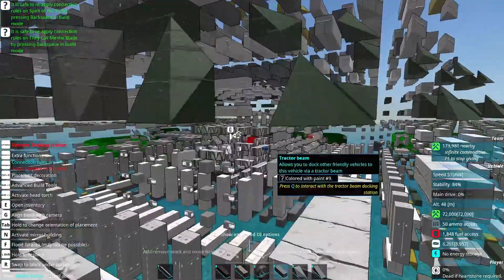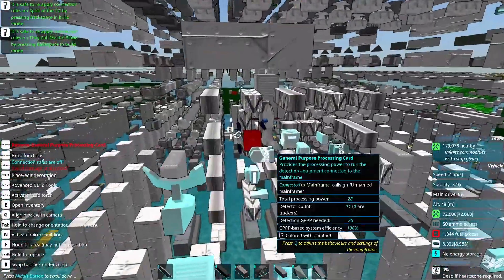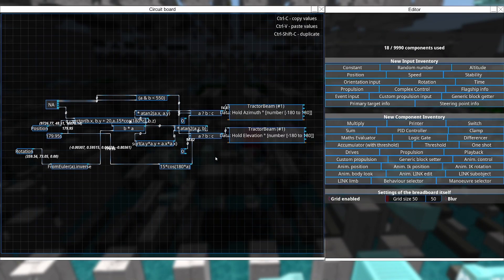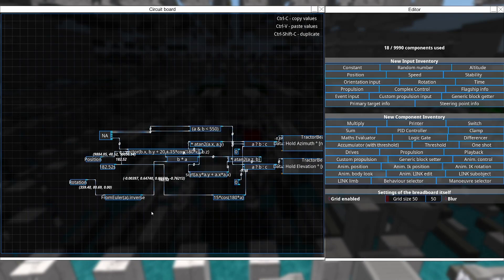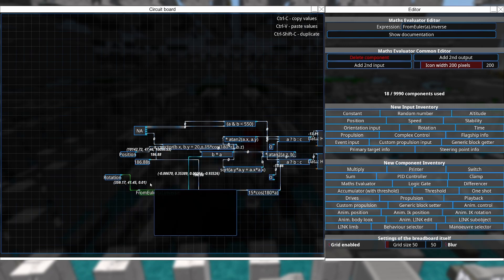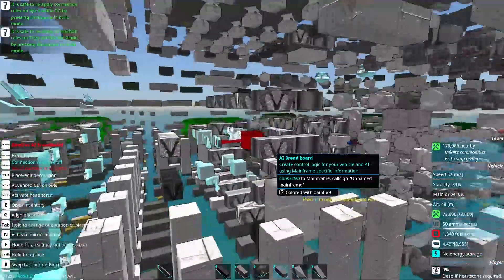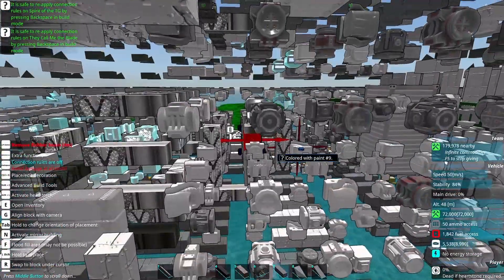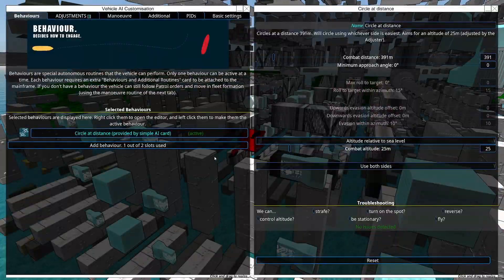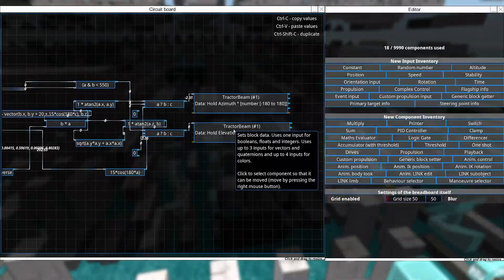If I look inside of the base, there are some engines to get it going, some AI so that it can move and see things, and a breadboard that controls the blade. It makes it wiggle if there's no enemy. If there's an enemy within 550 meters, it points the blade directly at it. Basically it just takes away the rotation of the vehicle, and then deals with the fact that the docking station is pointing up instead of forwards — so there's a little bit of misalignment there — and then converts everything into polar coordinates for the docking station and moves that around.